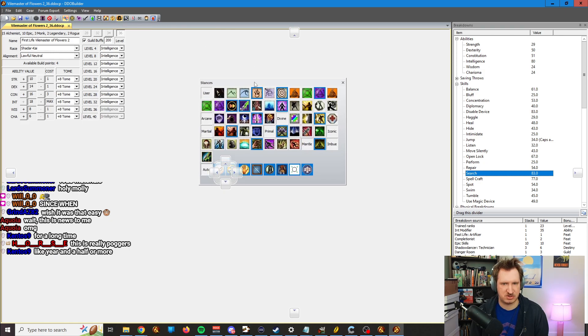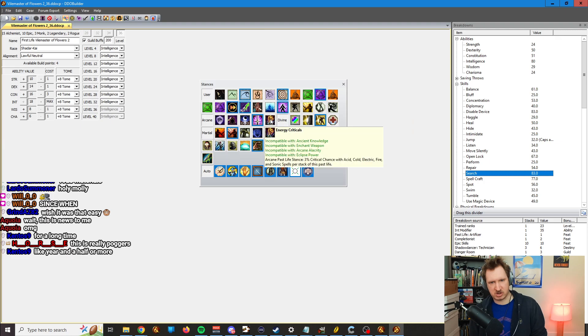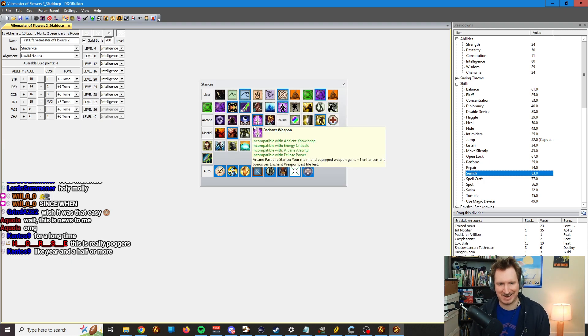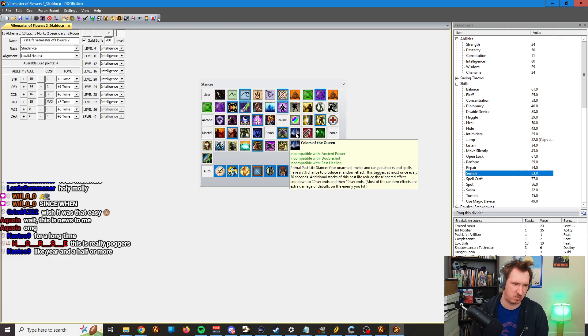Next we have stances. Stances are the toggles your character is using. So for example, if I'm using Ocean Stance, it'll put that on, and you can set up the abilities your character would have — so you can emulate what your character would be like if you're actually in combat. Reminder that you can only have one Arcane, Martial, Primal, and Divine stance, one Iconic stance active, and one Mantle active, as well as one Imbue. These are all mutually exclusive.